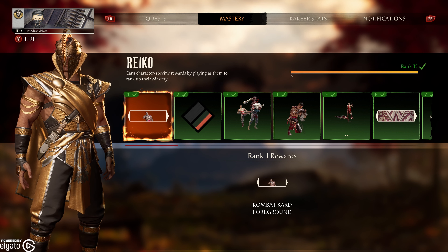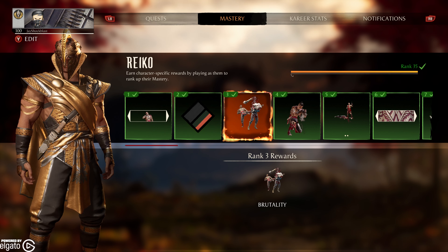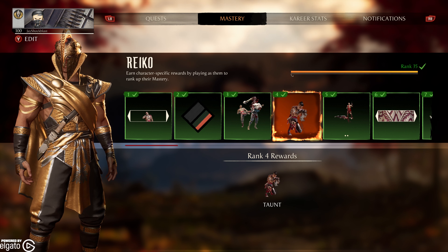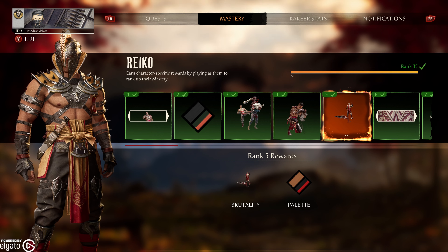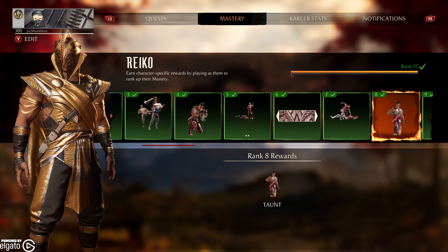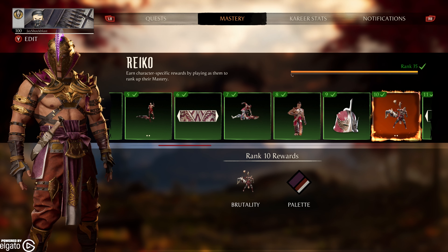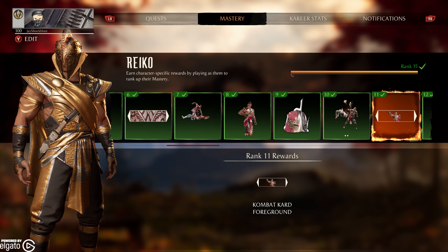Rank 1, you get this foreground. 2, you get this palette. 3, you get this brutality. 4, you get a taunt. At 5, you get a palette and a brutality. At 6, you get this background for the combat card. At 7, the brutality. At 8, a taunt. At 9, you get this helmet, which is kind of interesting. At 10, you get a palette and a brutality.